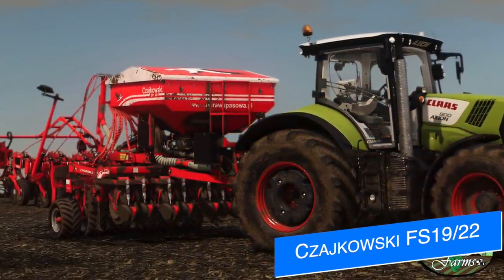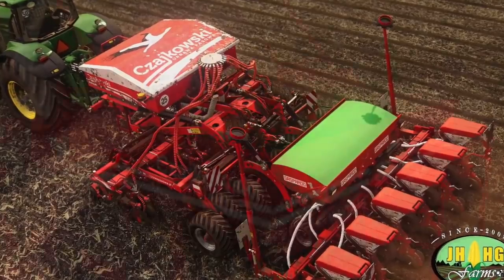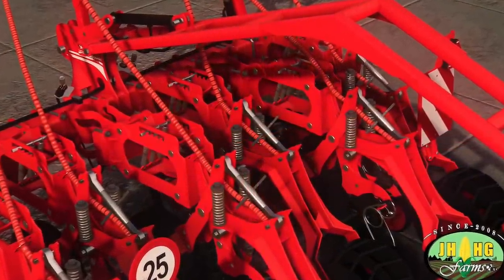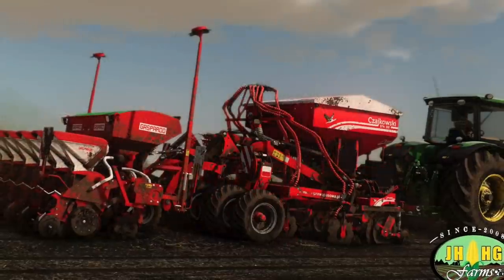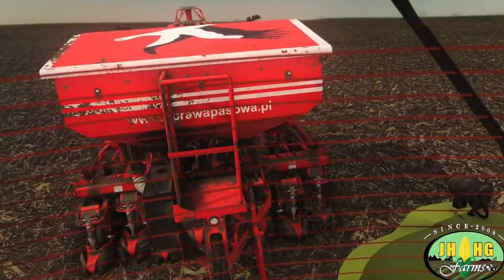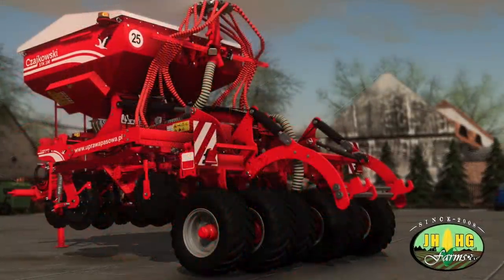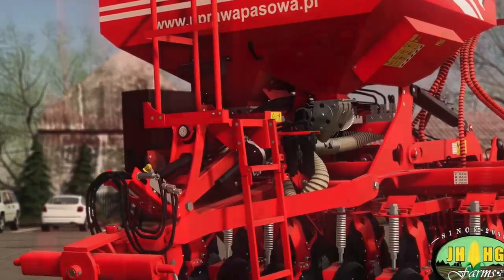A few days ago JHHG Modding and Sid Modding announced they would be collaborating to bring a new brand into the game: Tchaikovsky. This is a new Polish brand focusing on strip tilling equipment and one of the most advanced technologies in the world. We're going to be getting two new machines: the STK 300 450 Strip Till and the PS 300S sowing attachment, both coming to Farming Simulator 19 and Farming Simulator 22. There will also be North American versions of each to satisfy players from all around the world. JHHG closes by saying cooperations like this are important for future creativity — check out JHHG Modding and Sid Modding, link below.